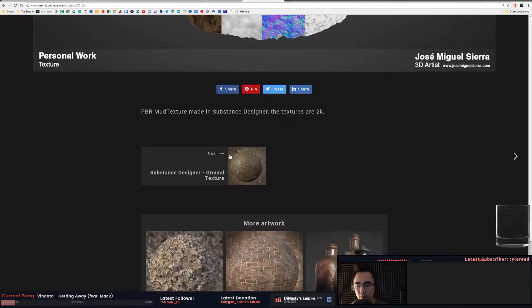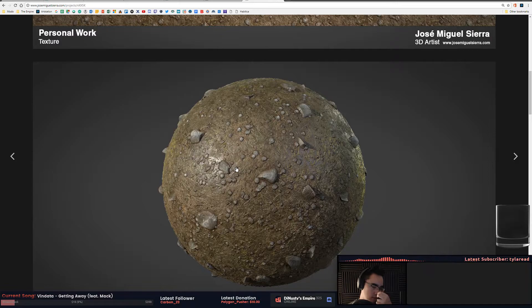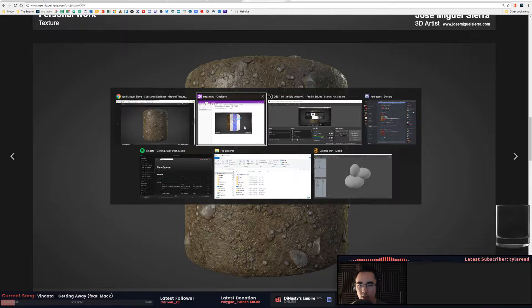This one is actually a little bit better, because you're getting some definition difference between where there's rocks, where there's grass, what the mud is — where the breakup occurs in the roughness. Especially here, you're seeing all this breakup, which is really good.